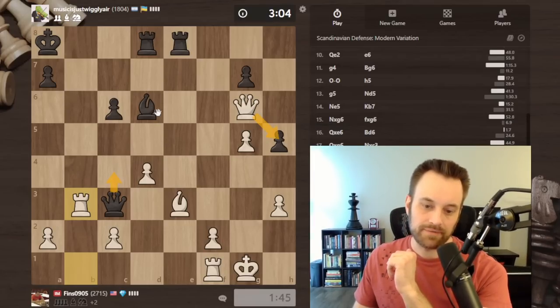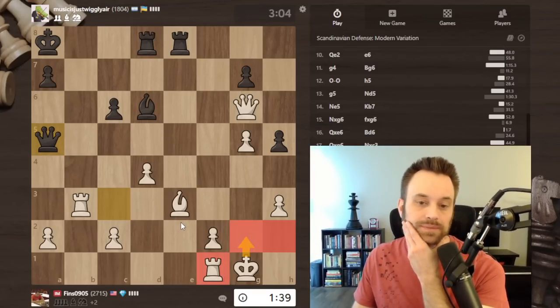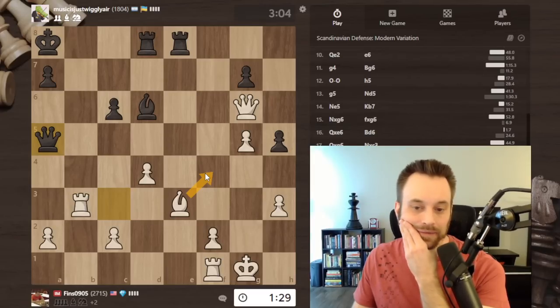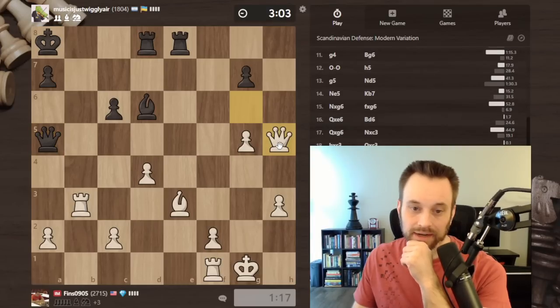This pawn is kind of weak - bishop f4 catches my eye if I want to try to trade, but I also simply like taking. Maybe they'll go queen d5 at that point. Let's take. Queen takes g7 would have threatened mate - rook e7. Kind of dealer's choice here. I'm up three pawns at this point, so a queen trade would be awesome - any sort of simplification would be greatly in my favor. Let's threaten checkmate.